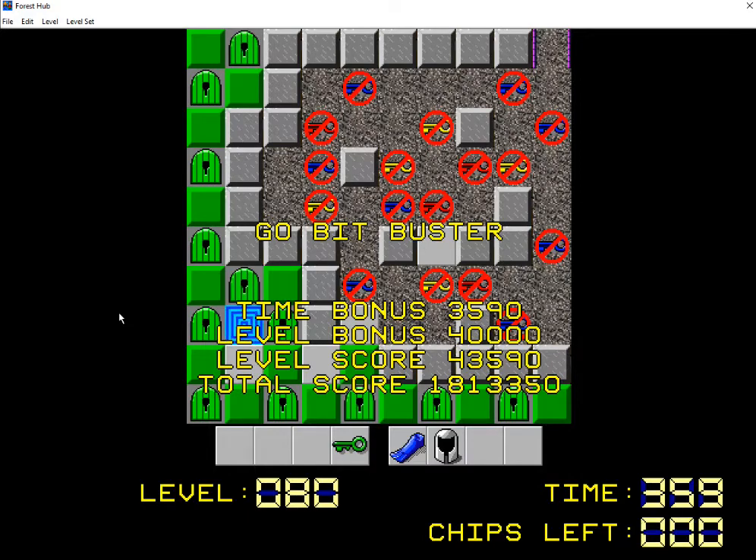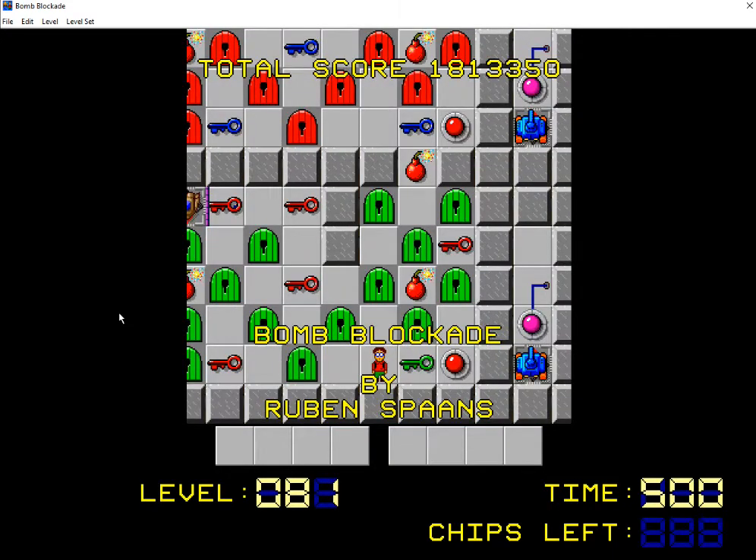So next time, we're going to be playing into the third set of 40. We are two-fifths of the way done with the set. And we have a level by Reuben Spawns, and I'm going to guess that this is Bomb Blockade. Let's see. It is Bomb Blockade. And it looks like it's been cropped too, which is pretty cool. So we'll take this one on next time. So until then, thank you all so much for watching. Really enjoyed today's episode — it was a lot of fun. But I gotta jet, so really appreciate y'all coming out today. If you enjoyed yourselves, don't forget to like the video and subscribe if you haven't already. And I will catch you on the flip side. So take care, and I will see you next time.